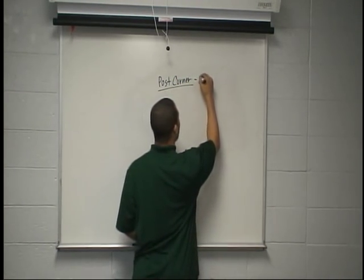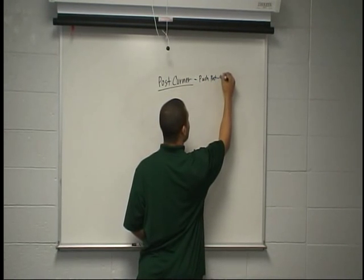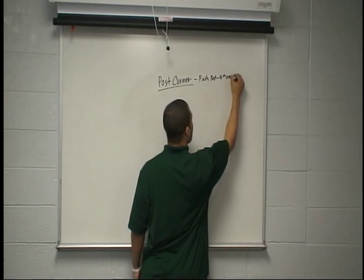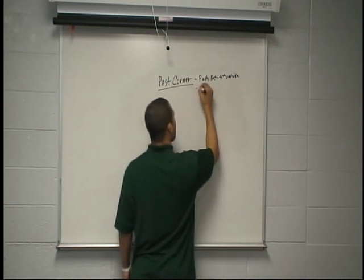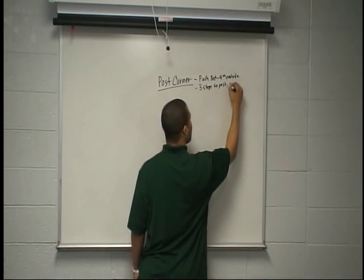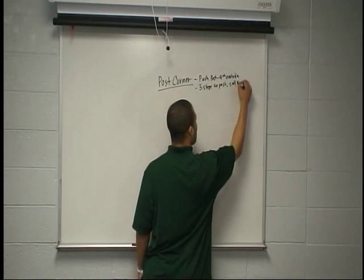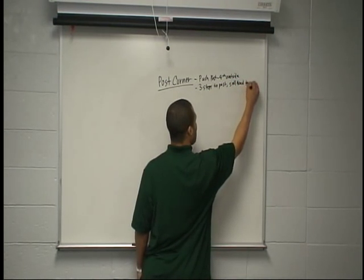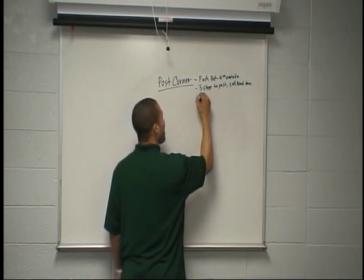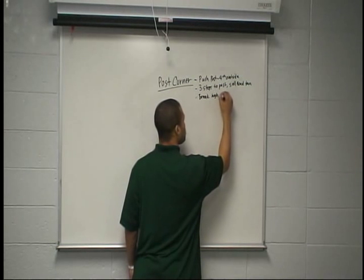So we've got to push the post on the fourth outside step, then take three steps to the post. Sell it with the head turn, then break high to the corner.